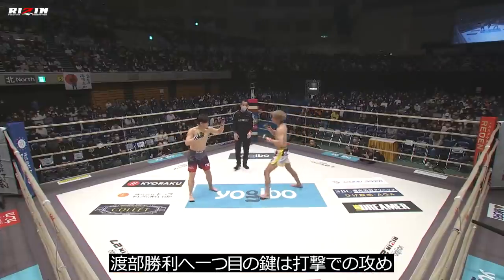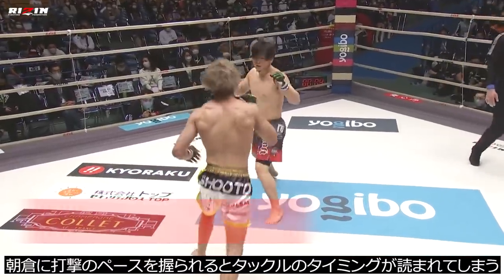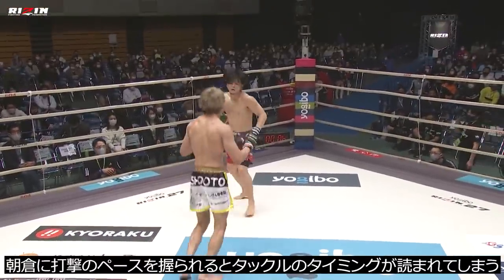The first key to victory for Watanabe is to provide some striking offense. If Watanabe allows Kai to throw with no resistance, it will be too predictable when he shoots in for the takedown.